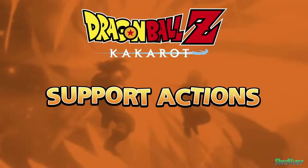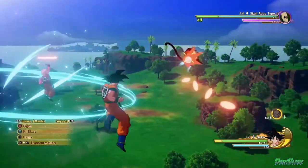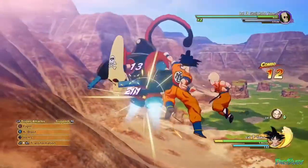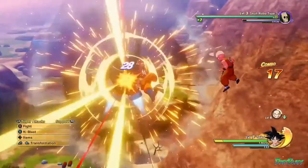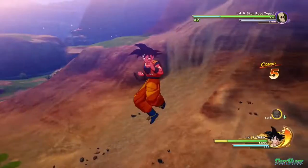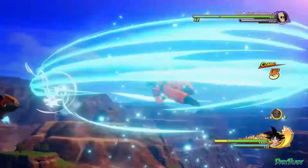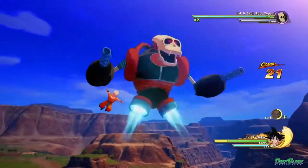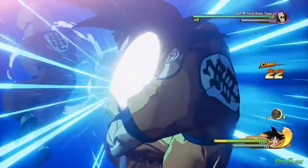Along with the unique skills that each support character brings to the table, these characters will also be fighting alongside Goku during combat, and will take certain actions depending on your play style. For instance, they may help you connect combos, launch a rain of Ki Blasts, or recover your health and energy. You can also launch a Z-Combination attack with your support character to trigger a flurry of powerful blows, followed by a massive energy blast.